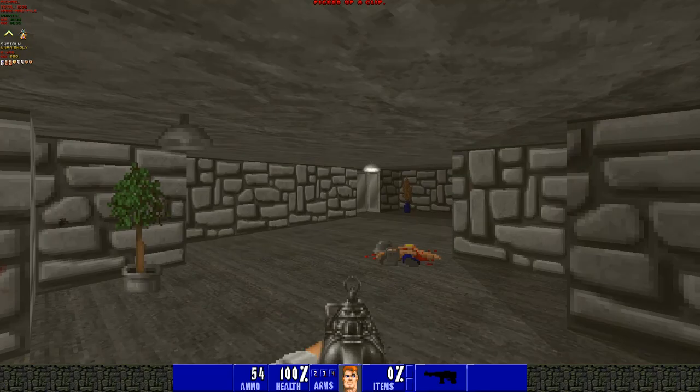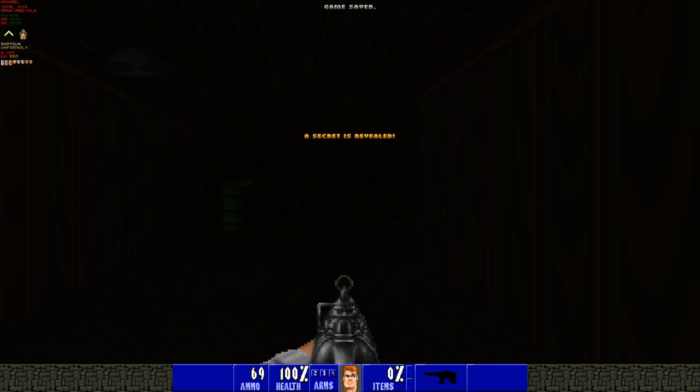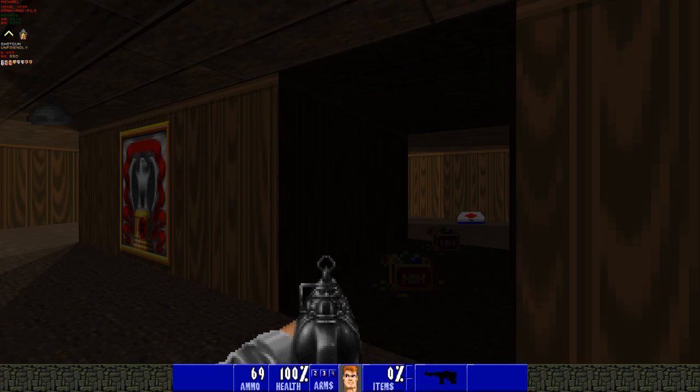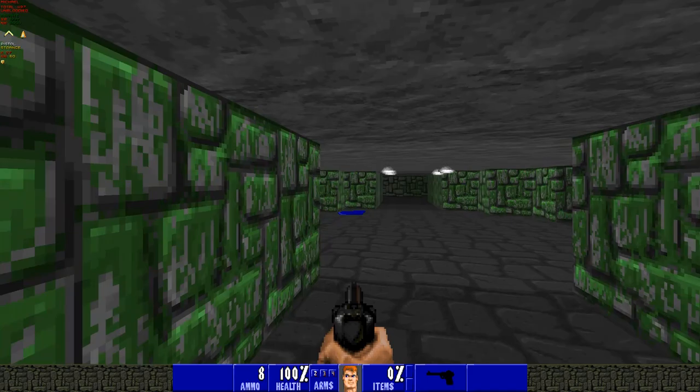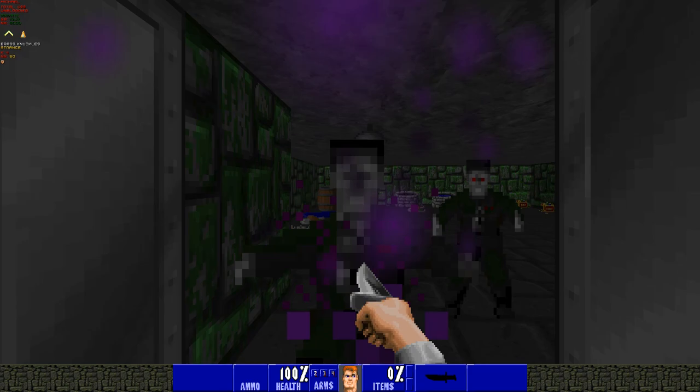Almost everything both good and bad from Wolfenstein 3D has been carried over into the mod and these two packs. From the maze-like level design to the music, every level comes complete with repeated wall textures and decorations. Health is still replenished by eating food, you can still find treasure, and you'll use the classic four Wolfenstein 3D weapons to kill the classic Wolfenstein 3D enemies. While the enemy sprites remain unchanged in these packs, the weapons have received a facelift and look a bit more realistic. It should be noted that some of the other packs feature different sprites for weapons and enemies, among other things.